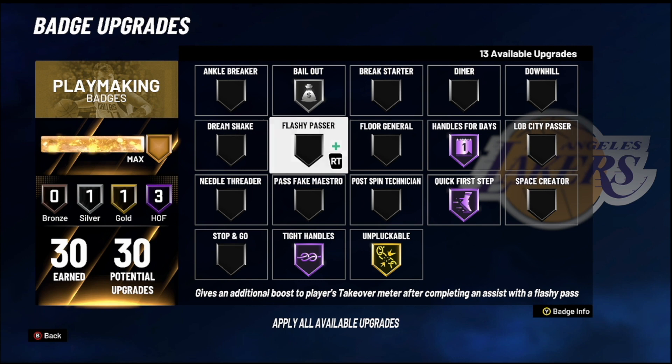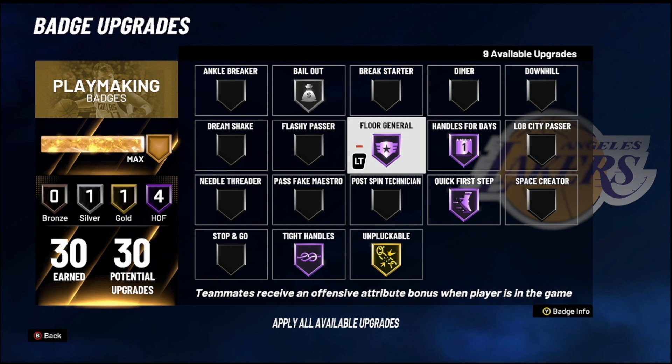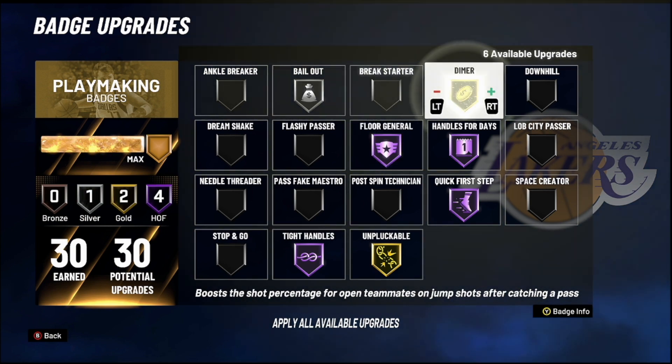The next one is more for teammates. Usually I don't rock these badges, but since anchor breakers aren't there yet I decided to add some badges for my teammates. I added Floor General — max it out, Hall of Fame. A lot of y'all won't have this many badges, but in 2K21 you need to do something to help your teammates shoot. A lot of people are struggling with shooting, and Floor General helps your squad with their offense, shooting, and finishing around the basket. It gives your teammates offensive attributes a bonus boost.